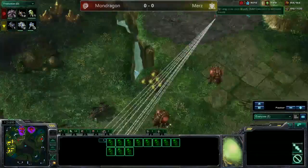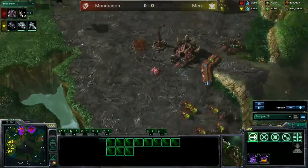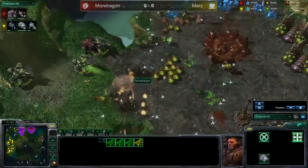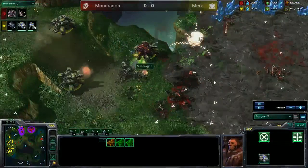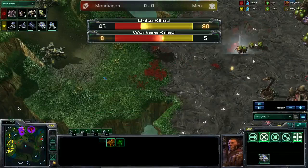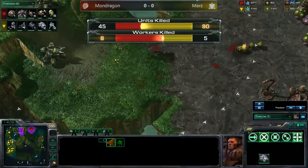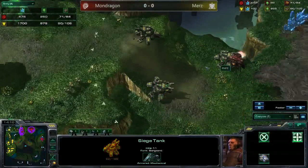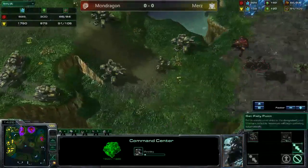Looks like we may have a base trade as tanks are sieging up and slow-pushing the natural — or actually going straight into it. Mondragon backs off to try to take out the marines. Banelings don't have speed and marines don't have stim, but there are four tanks. The banelings do take out all of the marines. Banelings also take out a lot of SCVs. The hatchery did go down and zerglings can't kill those tanks. Worker kill count: Mondragon has killed eight SCVs, Murs has killed only five. Food count is 71 for Zerg versus 94 for Terran. Mondragon has three bases but now Murs is going on his third base too.